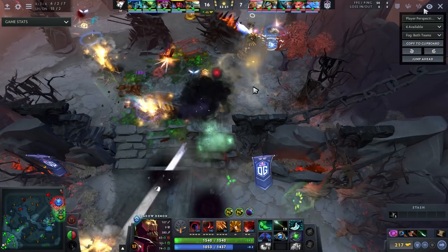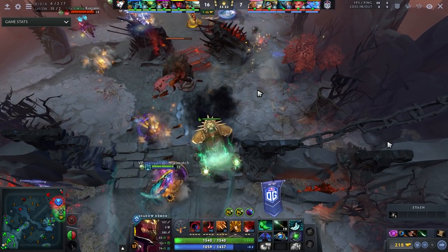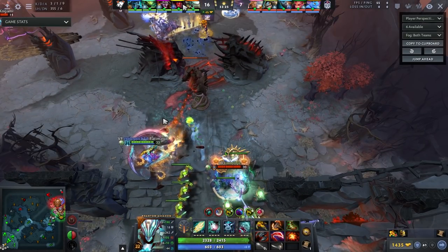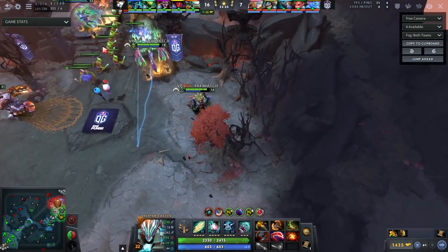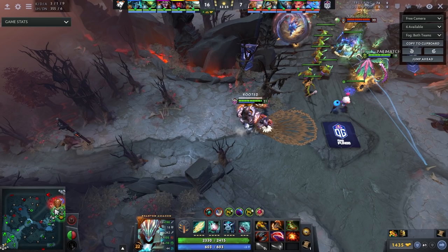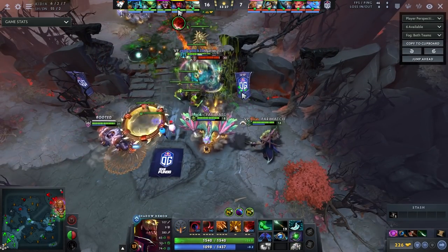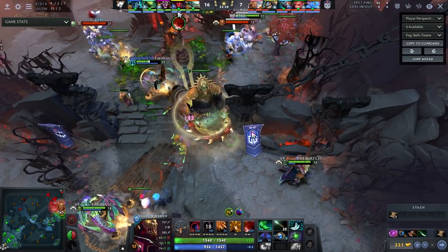Last and final clip — another example of positioning. Most people don't get to cast their spells because they're dying too fast. He's sitting in the back as the tombstone gets dropped and they clearly want to siege. Look where he is standing — and notice his camera is zoomed out, paying attention to what OG is doing. He knows where he is, he's not clicking, just standing still behind trees out of vision, waiting for the fight to start. He does not want to get smoke-ganked — a very common play in pro games when your high ground is being attacked is to smoke and go around to collapse on backliners. He's avoiding that.